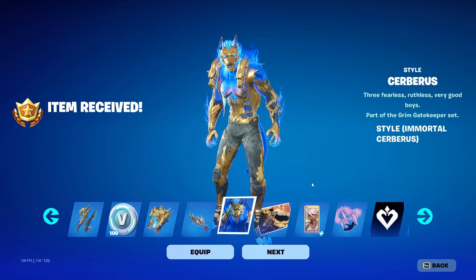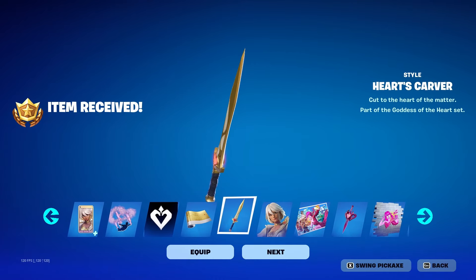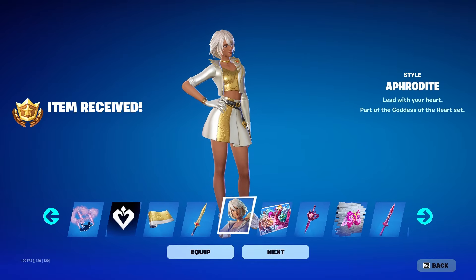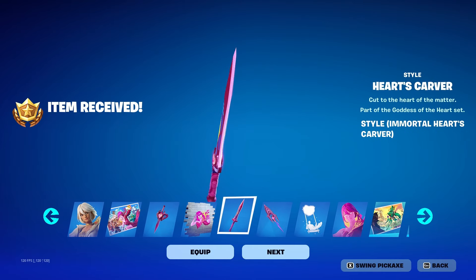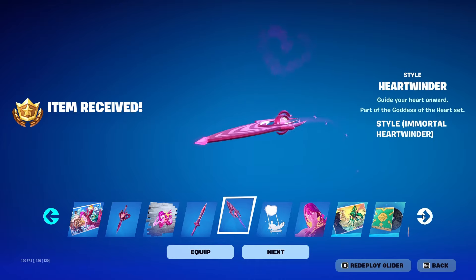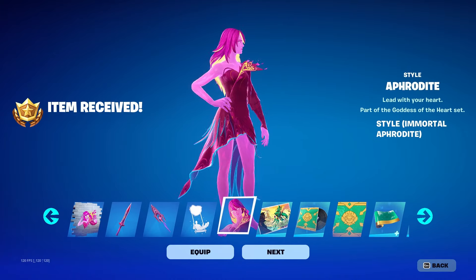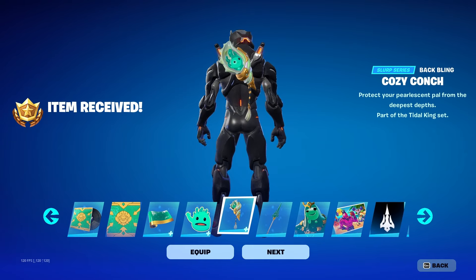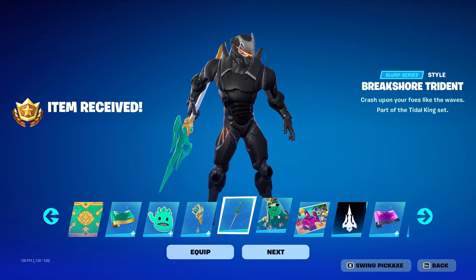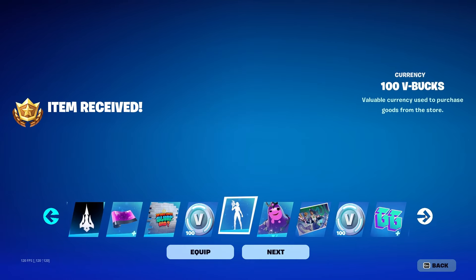Oh wait, I skipped a skin — okay, okay. Is that an emote? Okay, okay, okay — did I already have Aphrodite? Oh, I like this style, it's a very bright skin though. Oh, that's a cute little back bling. There we go, Poseidon — bro, I actually like that skin, it grew on me. More V-Bucks!